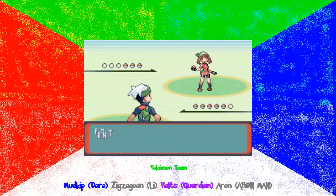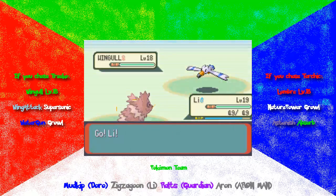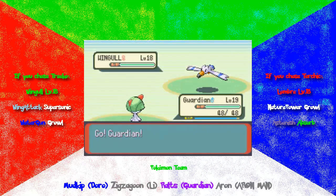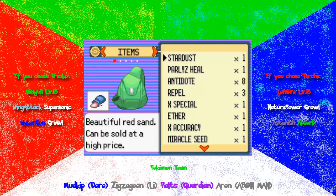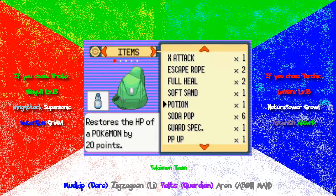Anyway, here is Mei. She's gonna start off with a Wingull, which is actually easy to take care of. I'm gonna switch so I can get both Lee and Guardian to level up. The Wingull really isn't that difficult — it has Wing Attack, but it doesn't do much. Now it got a critical hit, just as I said that. I'm gonna start using that Soda Pop.